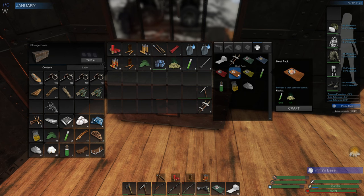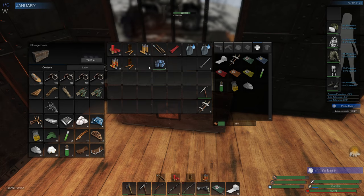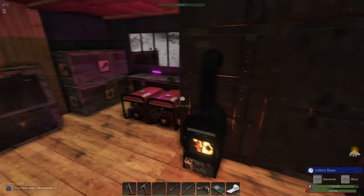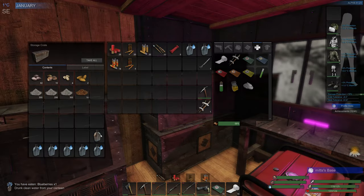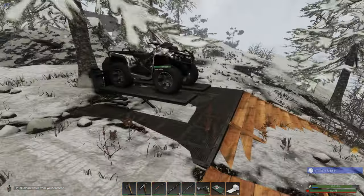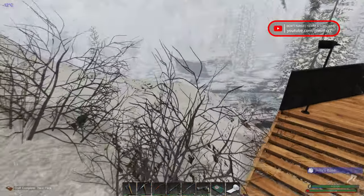Let's go and see what it takes to craft a heat pack - four rotten foods, which I think we have somewhere. We got five, that's good. And one medicinal tonic - let's get one of those crafted up. We'll drop that away and we can just eat that. We're good.